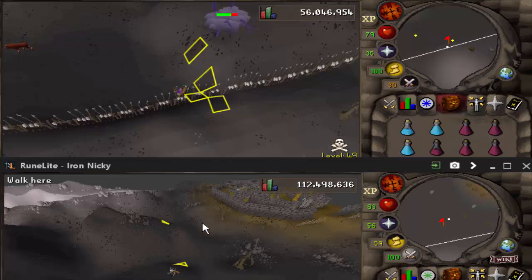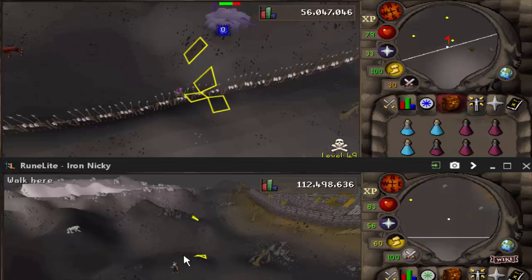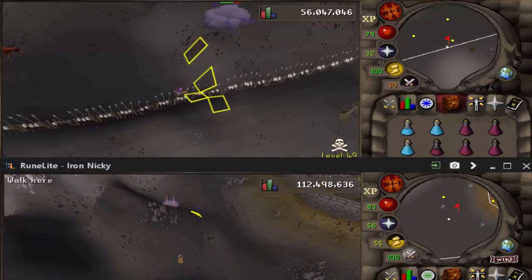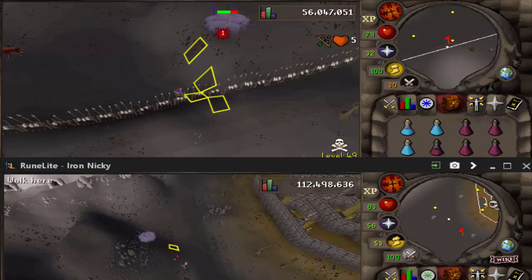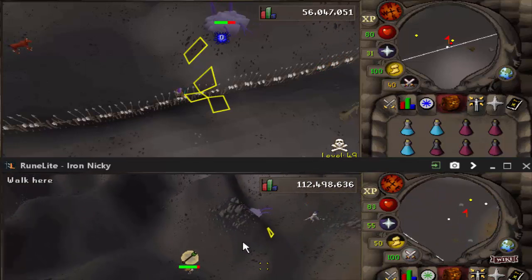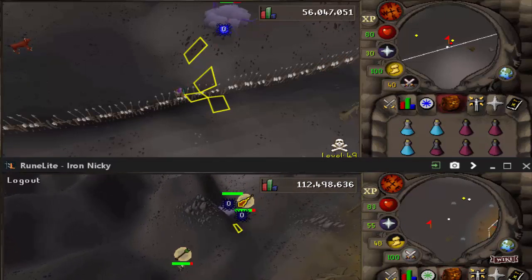That's pretty much it — really simple guide. I wanted to keep it short and sweet. I didn't want to bond up another alt just to show the lure and how to lure it down there. I think it's pretty simple to understand: you basically find him, get him aggroed on your alt, run south of the fence, past the gate, and to the west on that marked tile.